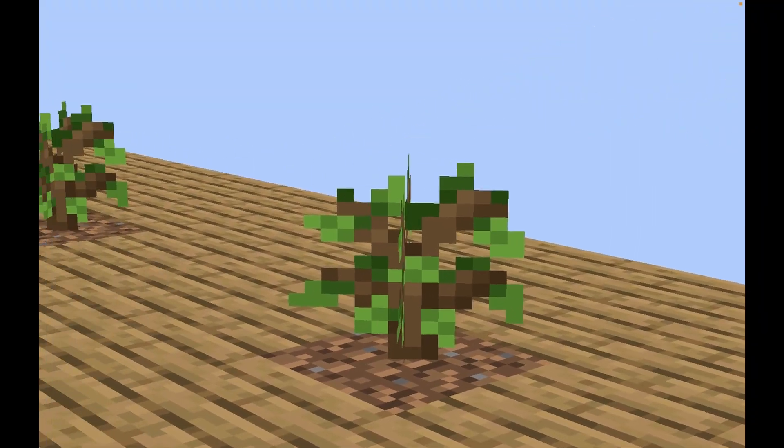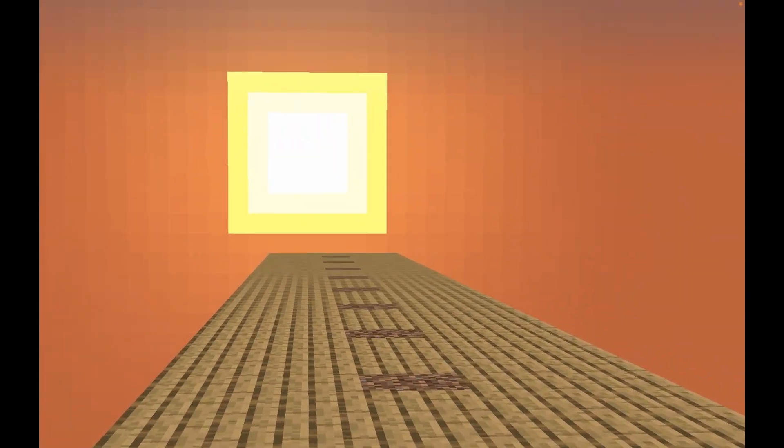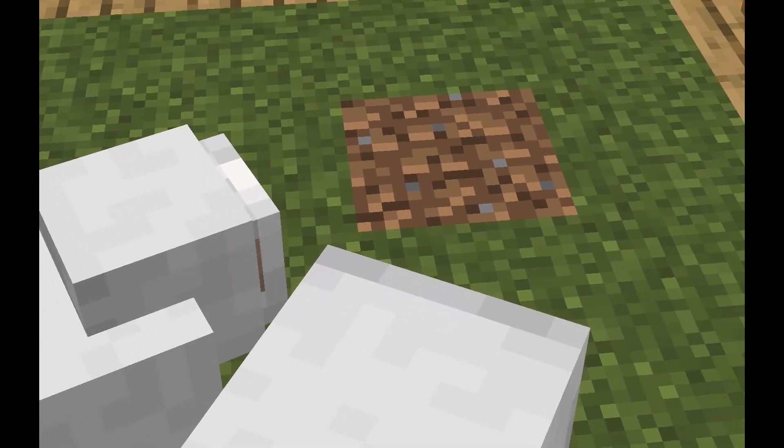I also think we should expand the tree farm a bit — that's gonna require some dirt, some slabs, and of course the actual saplings. Now that I've expanded the platform, I can plant the trees. And the grass in the sheep pen has spread everywhere.